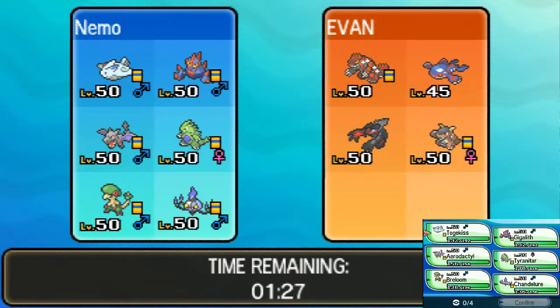Evan from France. He's bringing in Mega Kangaskhan, most likely Groudon, Kyogre, Normal Kyogre, and Yveltal. We're ready — I already know what four Pokemon are going to come in.